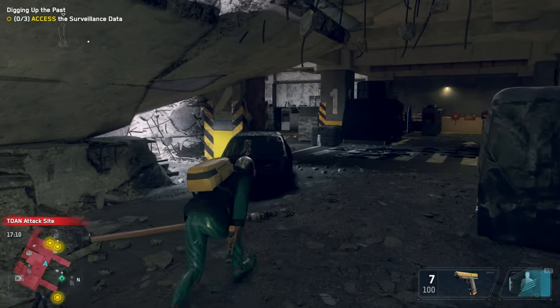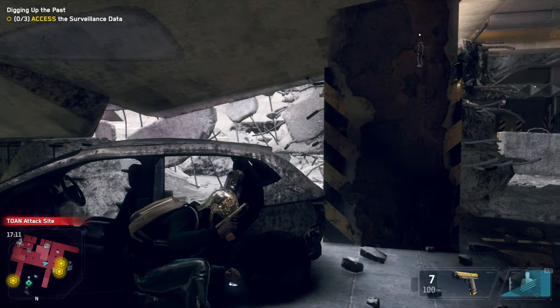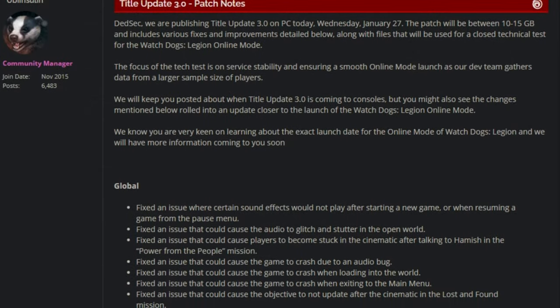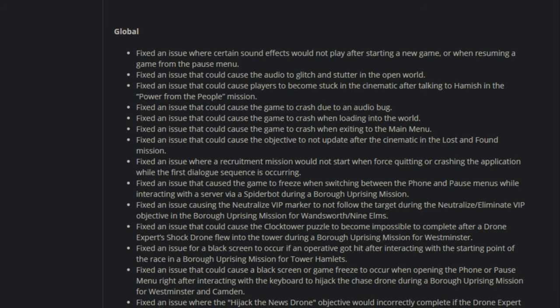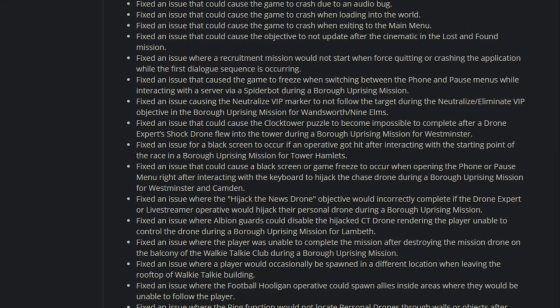Hey, what's up guys, I'm Nizio Cole. Yesterday, Title Update 3.0 was released for Watch Dogs Legion on PC — we're gonna talk about that today. This was pretty much just a bug fix-a-thon. There were so many issues that were fixed in this update, from graphics issues to UI issues to gameplay issues to story issues, which obviously is great.